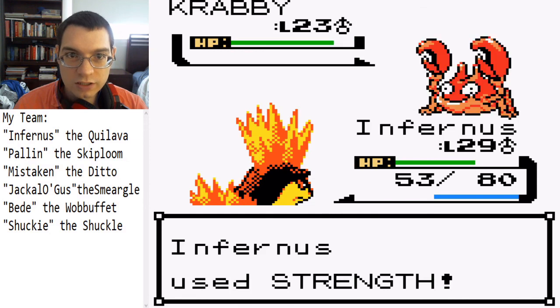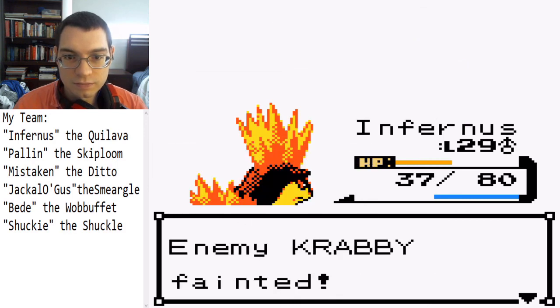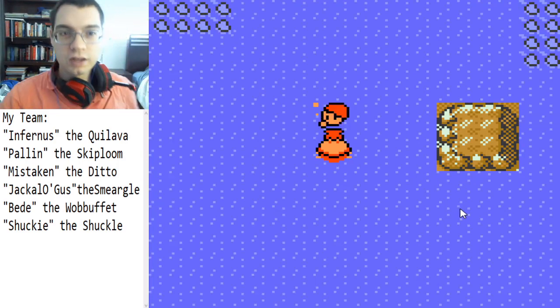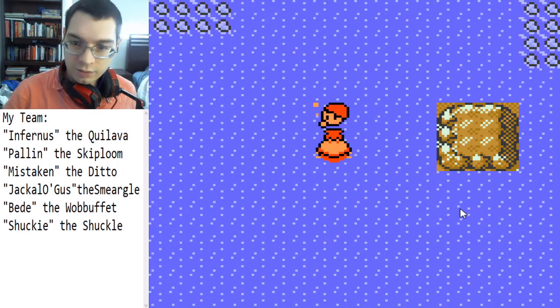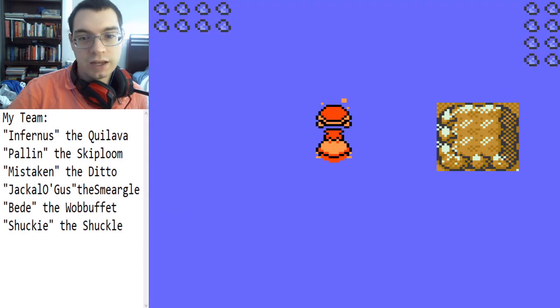Crabby's kind of defensive but it'll still take a couple of Strengths — technically three to take it down. And that's it, we're done! Sea routes are finally done. Next time is Cianwood City, the Cianwood Gym, and the next gym after that. Goodbye!